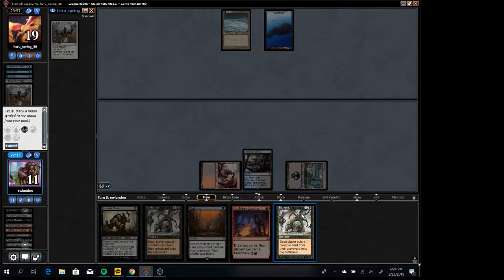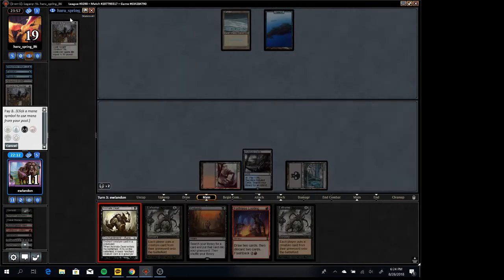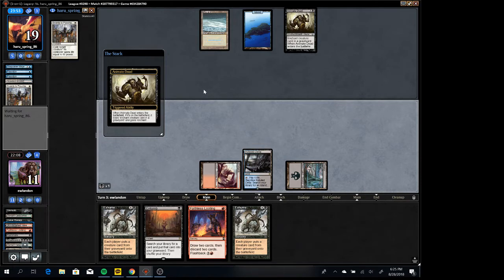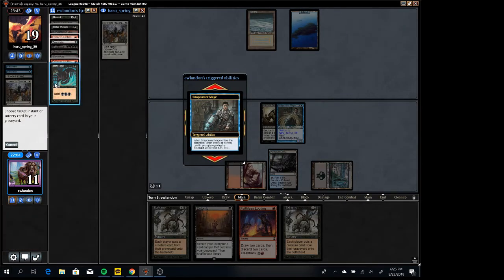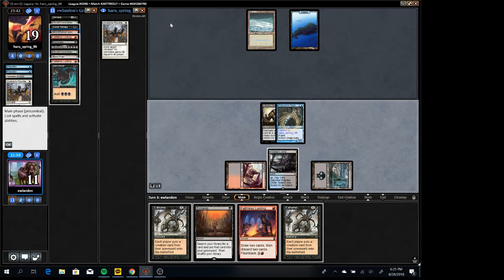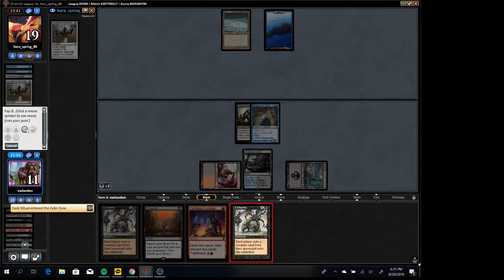We'll do this one because of — no Snapcaster. We can take their Snapcaster and flash back Dark Ritual and get their Swords to Plowshares — seems pretty good. And then they'll get back... can't really flash back and not get Swords though. Can't flash back the Therapy really. That's okay, we have another Entomb here.